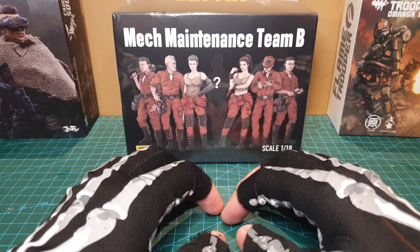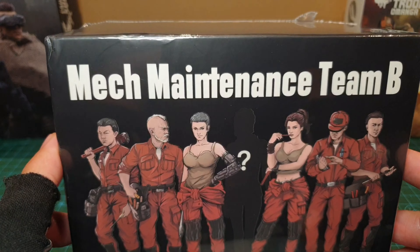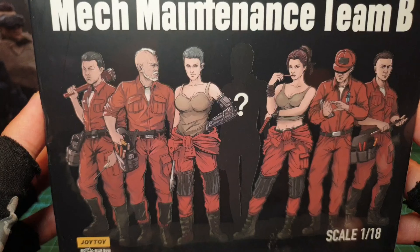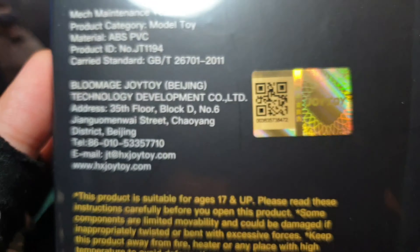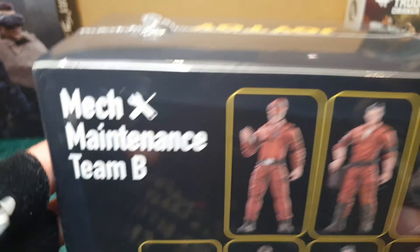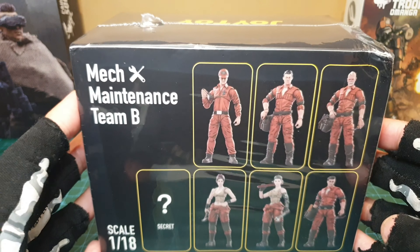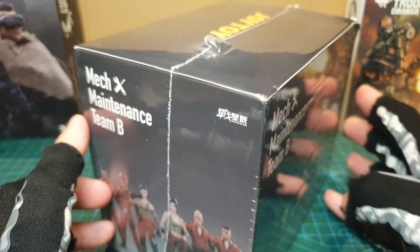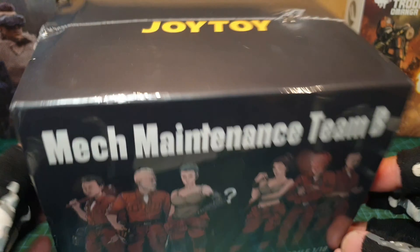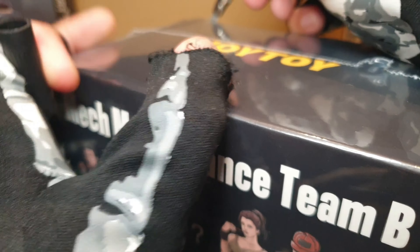Hey you skellywags! Today we're looking at this box of figures - Make Maintenance Team B! This has been the source of controversy and now no one's really talking about it, except about the chase figures. Here are the figures you could get. I say 'could' because one of them might be a chase, which I don't really want. I just want that robot arm lady and the dude with the mohawk. As long as I've got those two, I'll be happy. Let's get this thing open!